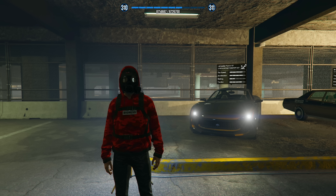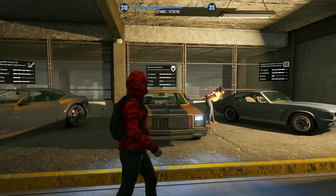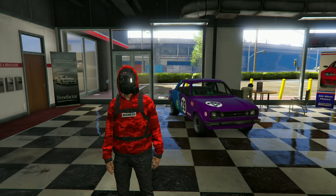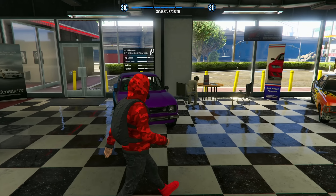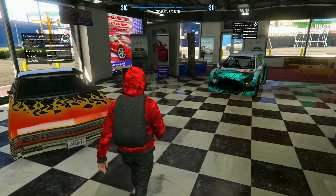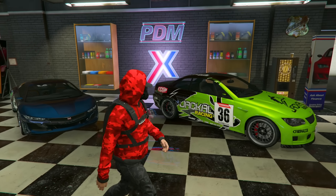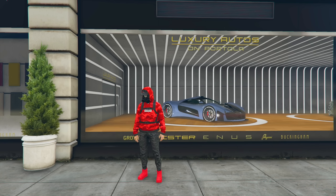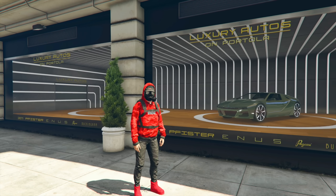Over at the Los Santos Car Meet and Test Track, your test drive vehicles this week are the Lampadati Füherer GT, the Bravado Greenwood, and the Dubaci Rapid GT Classic. Over at Simeon's Car Dealership — Premium Deluxe Motorsport — we have five vehicles this week: the Vapid Retinue, the Declassi Impaler, the Vapid Flash GT, the Dinka Jester, and the Ubermacht Sentinel. For Luxury Autos on Portola, we have the Grotti Visione and the Ubermacht SC1 available in the showcase window.